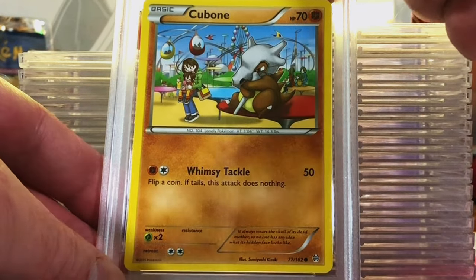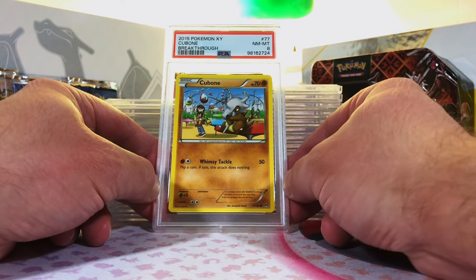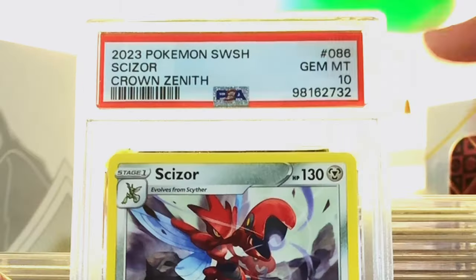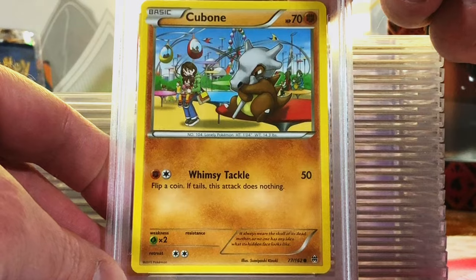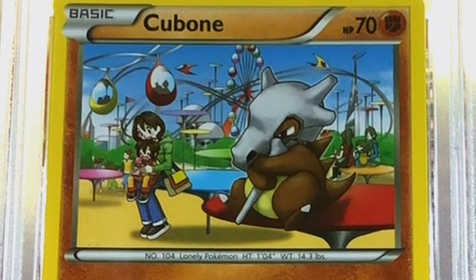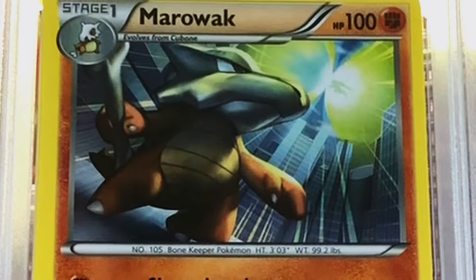Cubone Common from XY Breakthrough — we have a couple of these. This artwork I think is impeccable. I'm going to guess an 8. Near Mint 8. Scizor Non-Holo Rare from Crown Zenith — I think this could be a 9. Gem Mint 10! That's a nice pick-me-up. There's the second Cubone from XY Breakthrough — I think this one could be a 9. Two Near Mint 8s. What can you do? I just love this artwork. Marowak Non-Holo Rare from XY Breakthrough — I'm going to guess an 8. Near Mint 8. Two Cubones and a Marowak, all Near Mint 8. Cool artwork, I like that Marowak.